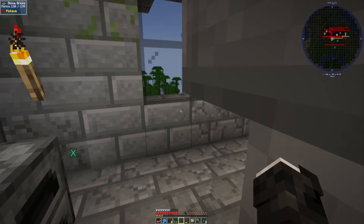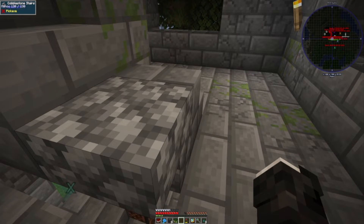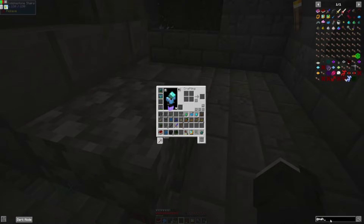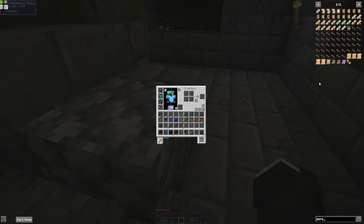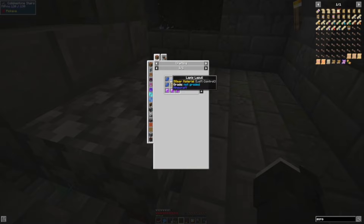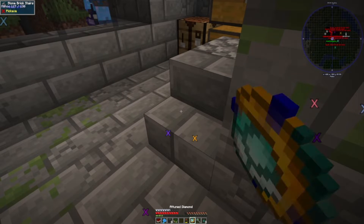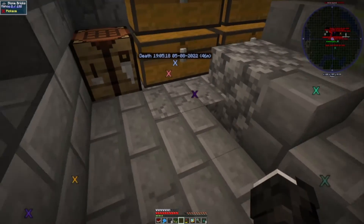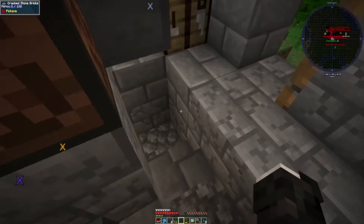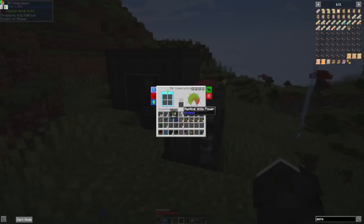Scroll of Warping — yep, useful thing. Can I make those? Those are pretty handy. You can — that's not even hard. I guess I need to do that next. Portal charm — used to travel quickly through portals. It costs eight emeralds.